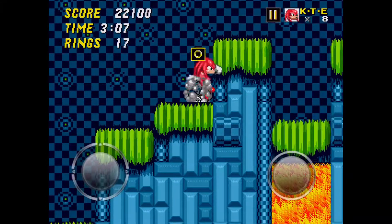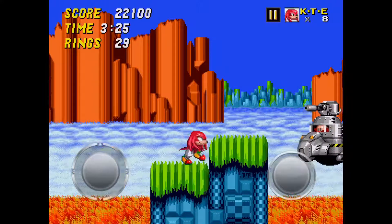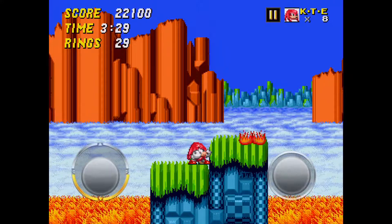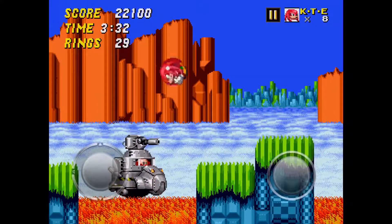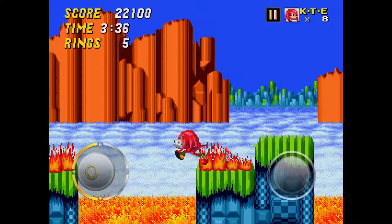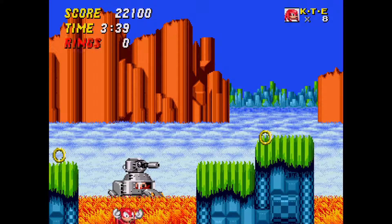For the Hill Top Zone boss, there are two strategies: you can either glide into him regularly, or abuse his mechanics and just keep jumping on him. That's what people do in speedruns nowadays. If you don't get hit, just keep doing it and you'll eventually defeat the boss.